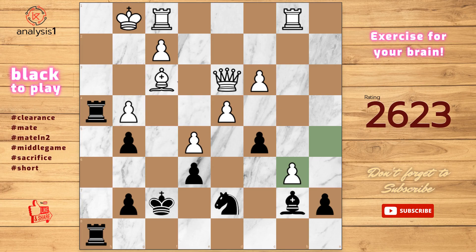Solution to the puzzle is Rook takes pawn, check. Bishop takes rook. Rook to h1. Checkmate.